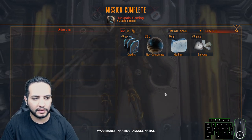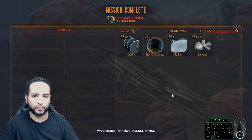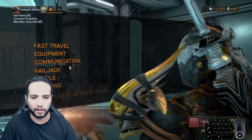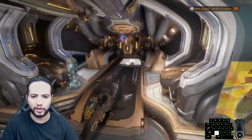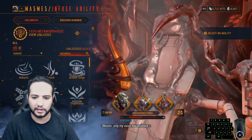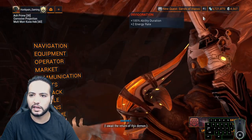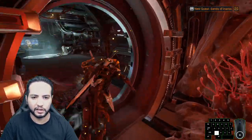Now it's time to show you the build. I'll show it in my orbiter, not the relay, because I need to clarify the Helminth buff first. In the Helminth system, I have the invigoration buff — it gives ability duration plus 2 energy rate. I need to clear that up so nobody thinks it's part of the build. Now we can proceed to the build.